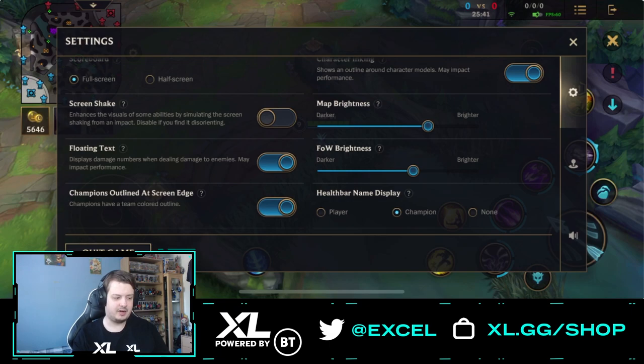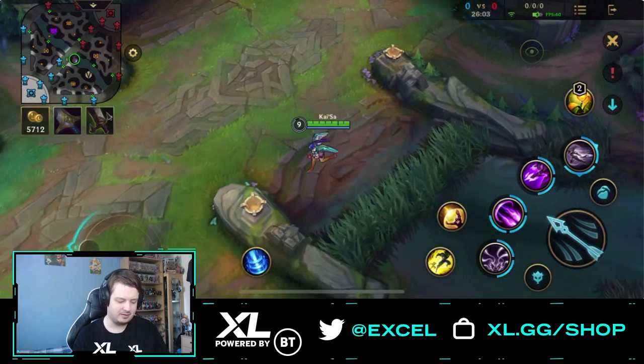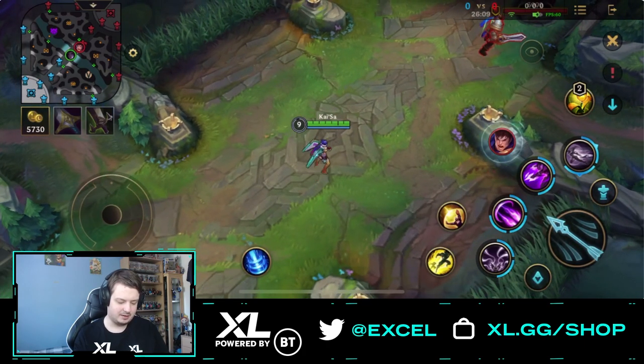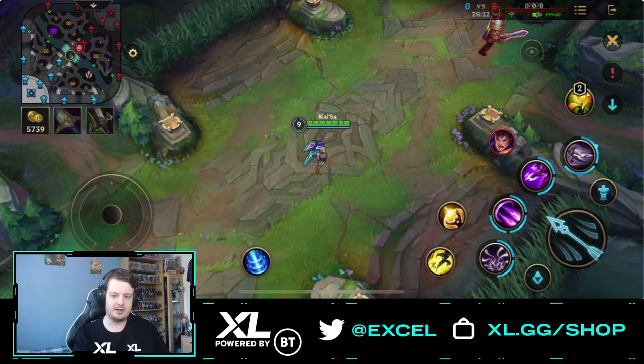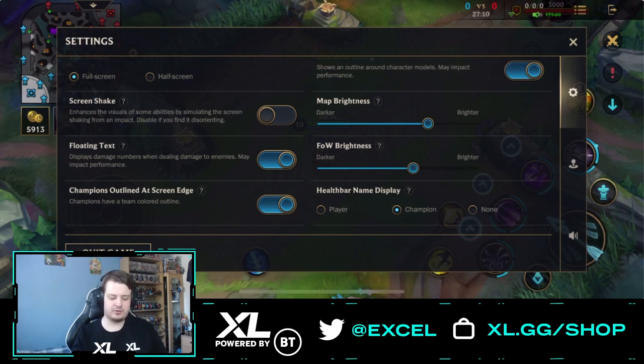Next we have champions outlined at screen edge. This means champions have a team-color outline if they're near the edge of the screen. It's really beneficial because when you're concentrated on something and someone pops out of nowhere, you can immediately tell if it's a teammate or an enemy — you don't have to check the mini map. As you can see, there's a red outline around the Garen in the top right corner, indicating an enemy. Without it, that outline is gone.